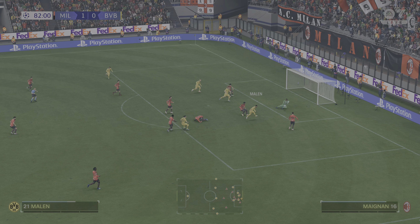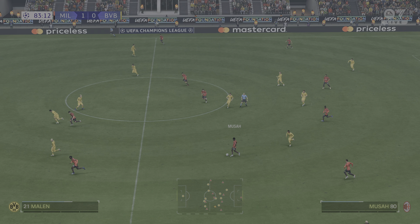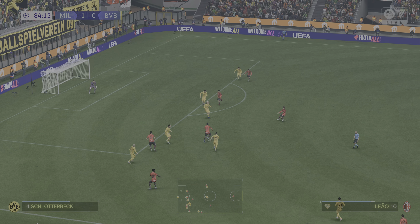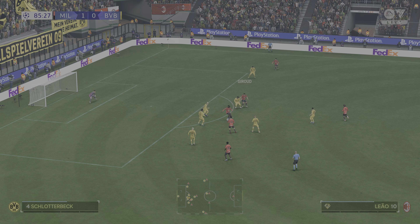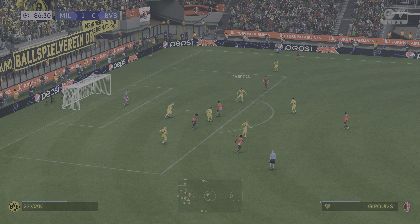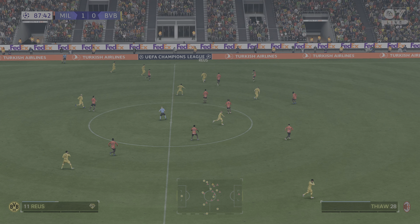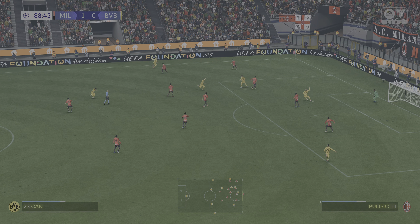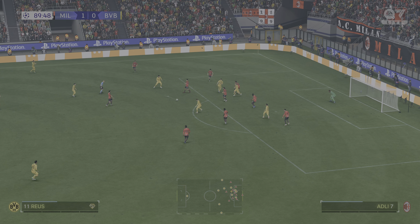Emre Can. Nico Schlotterbeck. Just 15 minutes remaining. Emre Can. Ben Cibaini. Füllkrug. The ball with Marco Reus. Marcel Zabica. They have to be bold, Borussia Dortmund, in these circumstances. Using his strength to shield the ball. Marcel Zabica. Malen — genuine chance. Oh, what an astonishing save! Well, that save has probably won the game for his team. Brilliant stuff from the keeper.